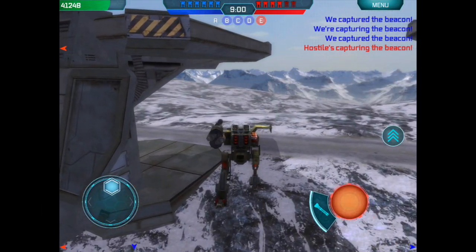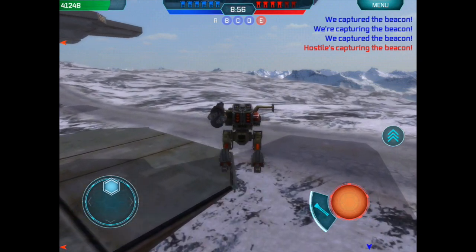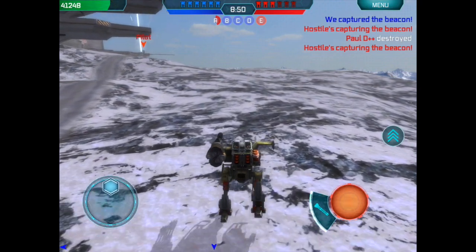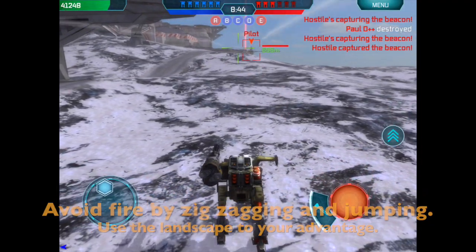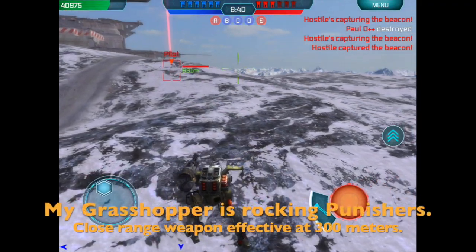Now this is the other thing that a Corsac does. After you've capped beacons, your job is to harass and annoy. The best thing you can do is capture beacons on their side and then stay on their side and make them chase you and kill you — because, let's face it, Cossacks are annoying little twits and you'll want to kill them. They're just annoying.